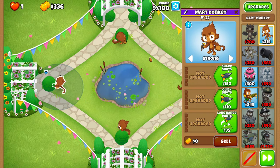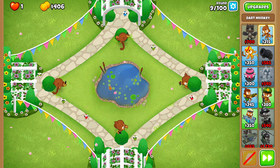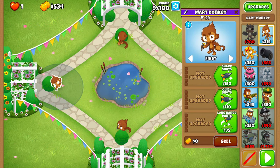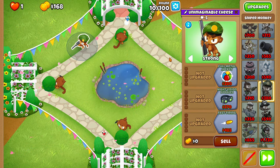For round nine, set your left dart monkey to Strong. You can take this round slowly if you'd like by turning off fast forward — you don't have to, though. Shouldn't be needed if your placements are at least somewhat decent. For round ten, set that dart monkey back to First, and then place a sniper right up here and set him to Strong.